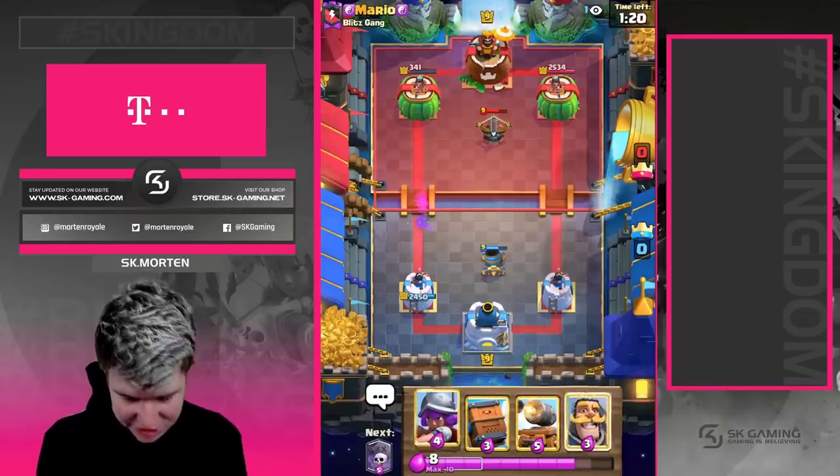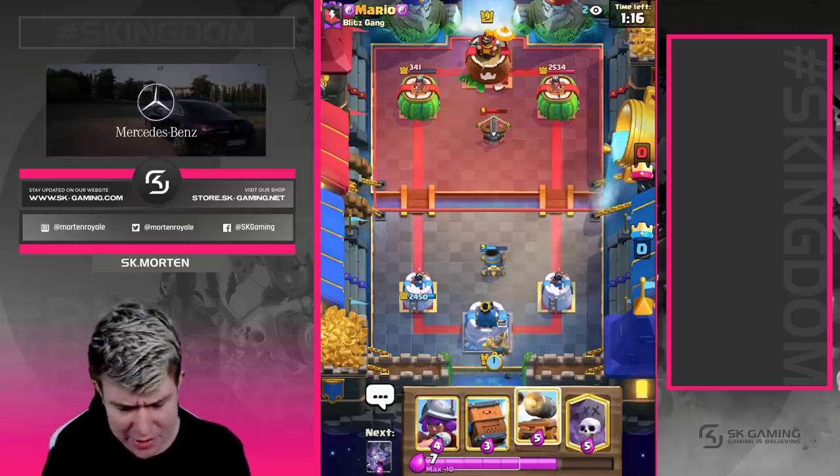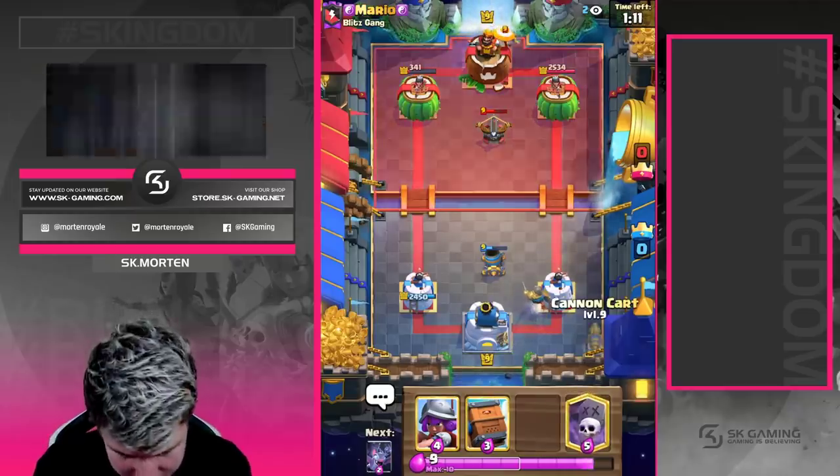We went with two-elixir bats at the bridge because I knew he didn't have enough elixir for an Expo. He placed the Expo in a really well-chosen spot — the mortar isn't going to reach it. So I think he's a good player so far, but we caught him off guard because we made a really smart move in my opinion.